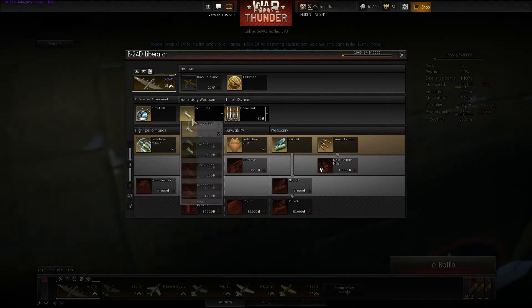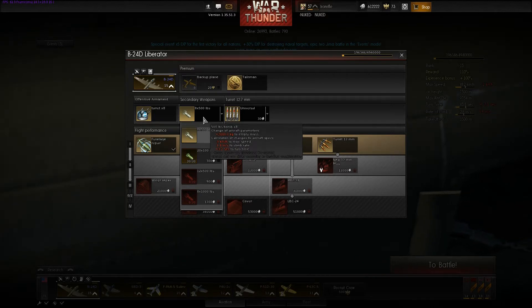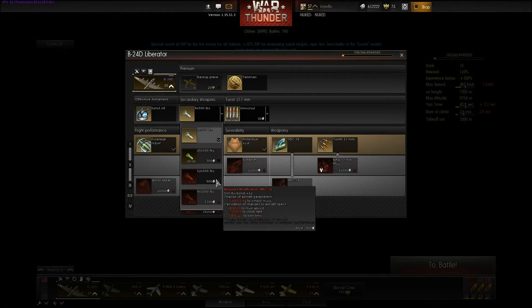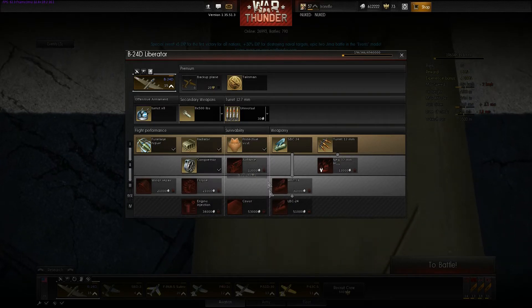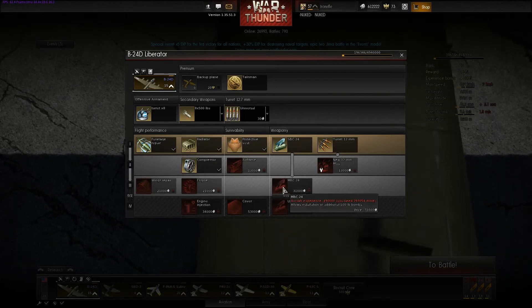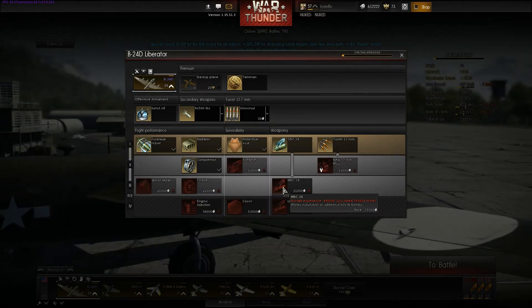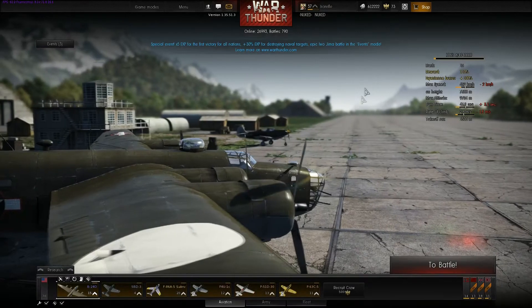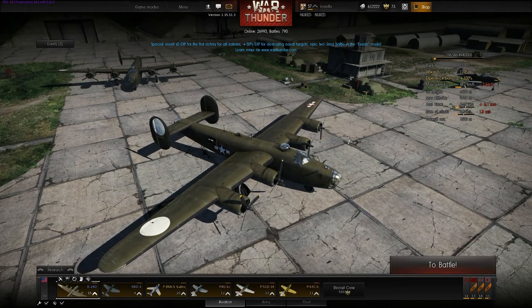We do have 8 turrets. The setup I'm using for this particular mission is 8 500-pound bombs, because I don't have the 12 500-pound bombs unlocked yet. I haven't been playing the B-24 for a long time, so I still miss some experience to unlock those things, but I'm getting there. Maybe before the event ends I will have enough experience on the aircraft to unlock it.